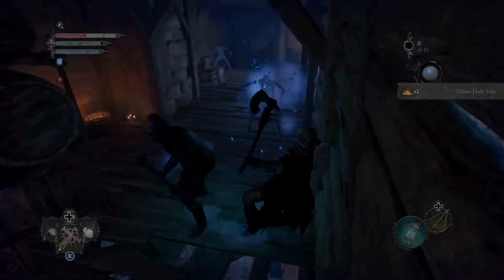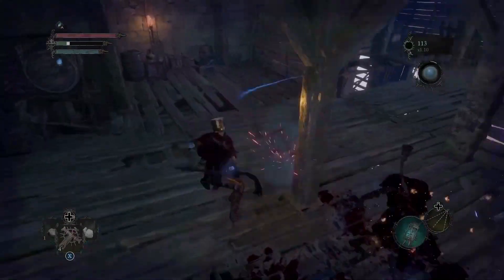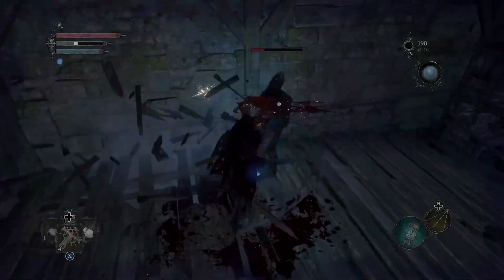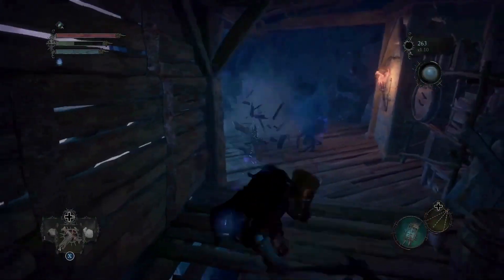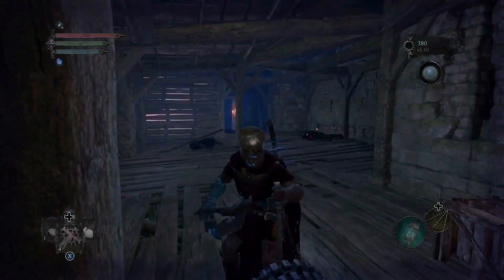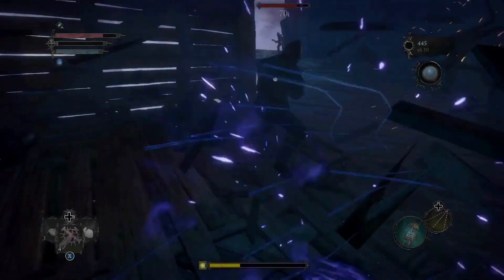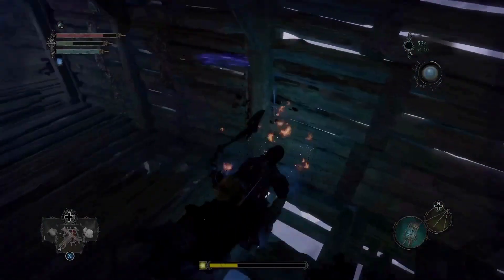When you get to this part, you want to kill all these enemies because while you're waiting for the elevator at the end of the hall, they'll become aggravated. So kill them all, then take the elevator all the way to the top — you've got to hit the switch on the side. When you get up there, there are no enemies.